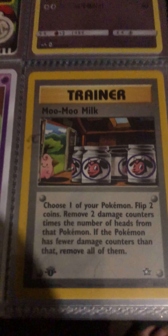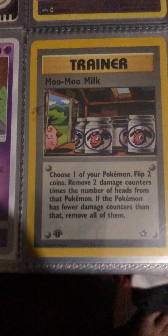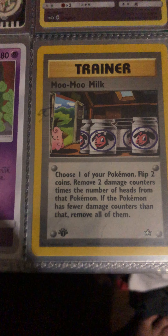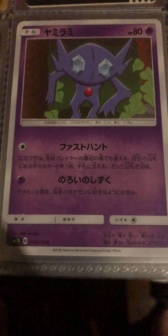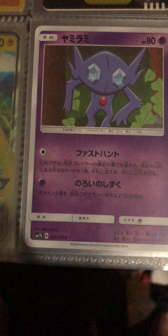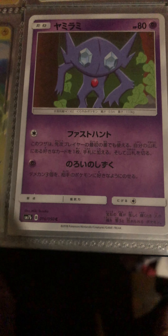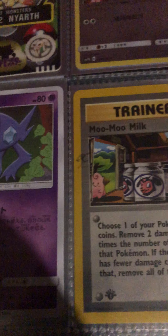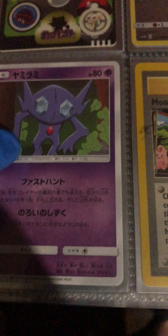This is a controversial Miltank card — it's a first edition controversy card from the Fairy Rise set. And here's a Sableye — that's his only card from that set, I guess. I'm not sure if he has another card from that set, but it's from Fairy Rise. I just like collecting his card.